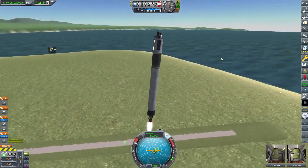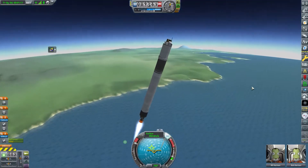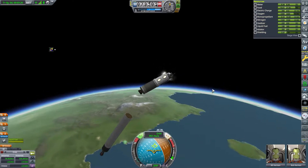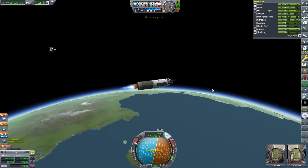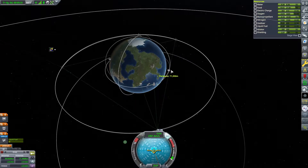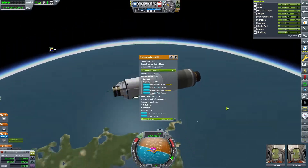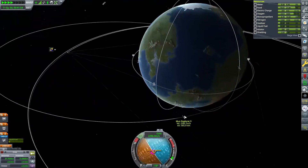Here we are launching the Endurance test flight to finally complete our 30-day stay in space. Bill and Bob are going to get seats on this flight - Val and Jeb have already been to space and Bill and Bob need time in LKO. We put them in this passenger capsule and send it to orbit. The margins are very close but they make it, and we spin-stabilize with RCS for a barbecue roll to power the craft.